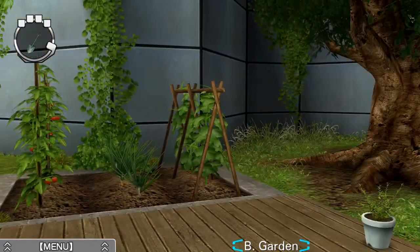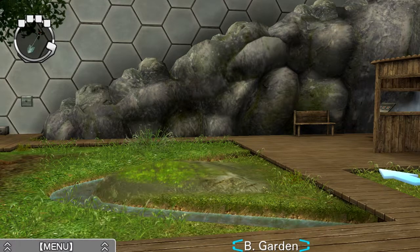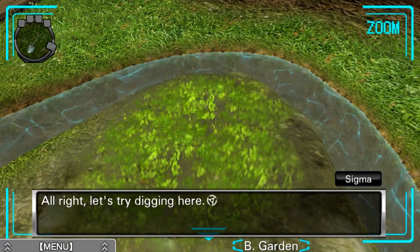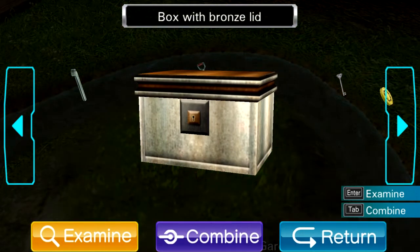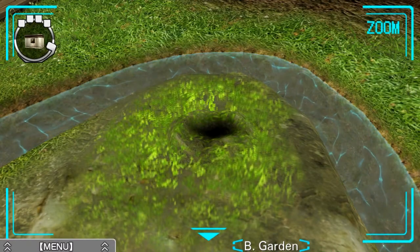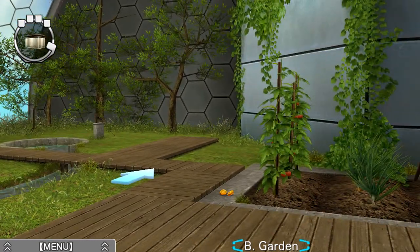I'm going to switch to the large shovel. Just in case we can use it. Briefly taking a look around — this might be that stone with the moss on top. Maybe I should go take a closer look. It doesn't look perfect, but it could be. Let's try digging here. Hey, we got the box with the bronze lid! It's a box with a copper lid — looks like it's locked. Bronze, copper — similar colors, but you need copper to make bronze. Shout out to RuneScape!